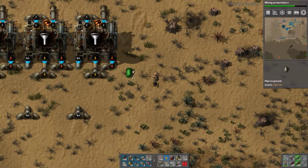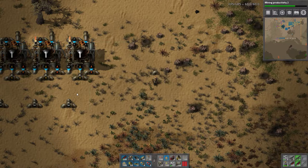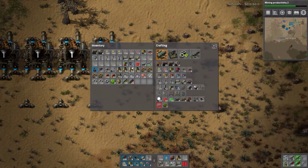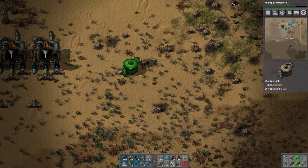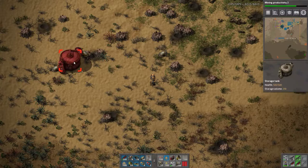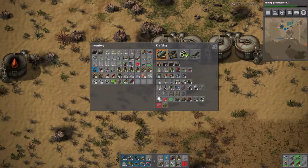So I've hooked up all the pipes. Last thing to do - we have nothing we can do with heavy oil or light oil at the moment. But as you can see the refineries, they're basically backed up at the moment - they can't output anymore. So we need to put our liquids somewhere, and for the moment storage tanks it is, because there's nothing else we can really do with them.